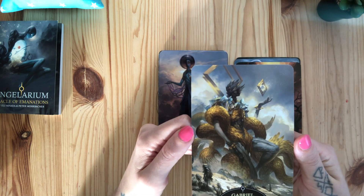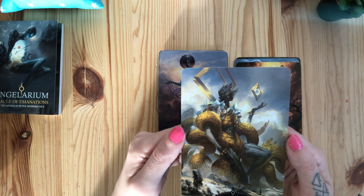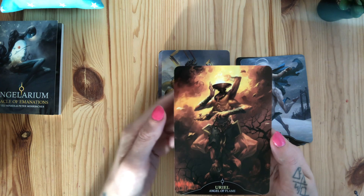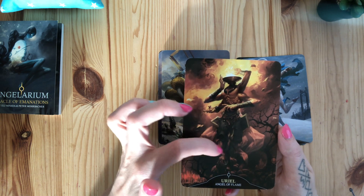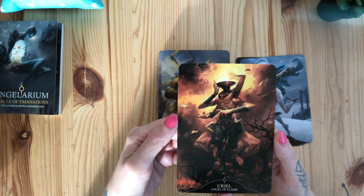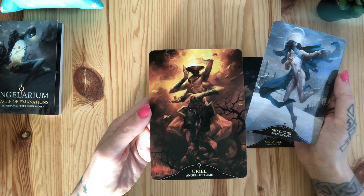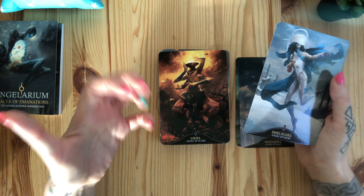Gabriel — angel of heralds — with what appears to be a separate creature coming out of him. It's absolutely stunning. Uriel — angel of flame — and the flame is in the head up there, not inside like some others, which I find interesting. He has these double-like legs, hoofs — like horse hoofs. This card actually doesn't give me that creative, passionate vibe like the angel of song does. It's more like the flame that will shine a light on issues, that will force you to look at something.